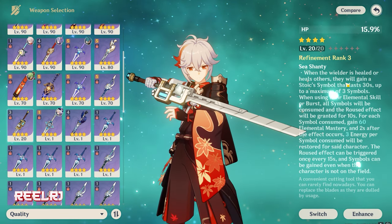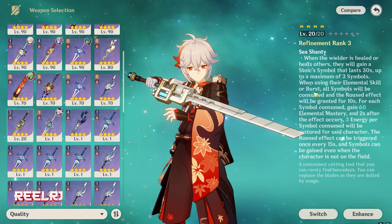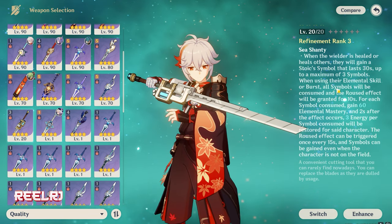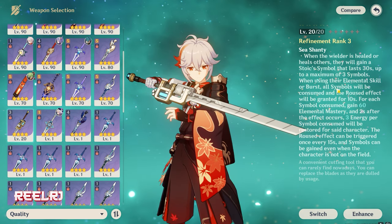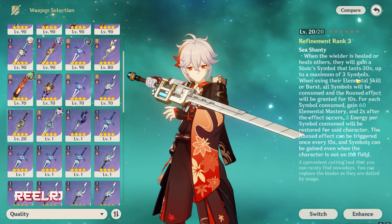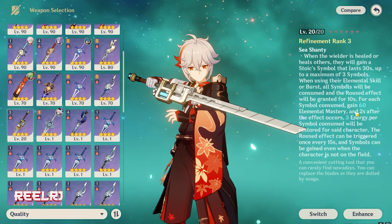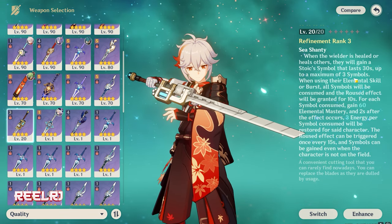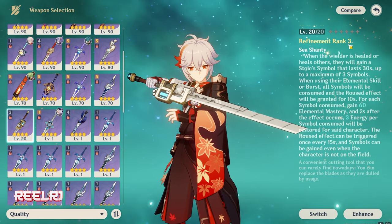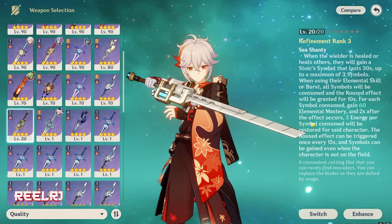If you read the refinement ability, it just matches perfectly with Furina's kit. When the wielder is healed or heals others, they gain a symbol that lasts 30 seconds, up to a maximum of three symbols. When using their elemental skill or burst, all symbols are consumed and an effect is granted for 10 seconds. At R3, you can gain 60 elemental mastery per symbol — up to 180 elemental mastery total. At R5 you can gain over 200 elemental mastery this way.